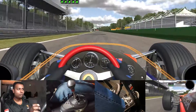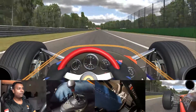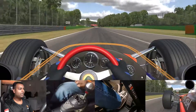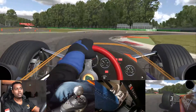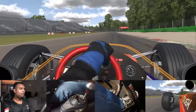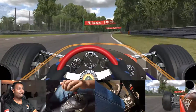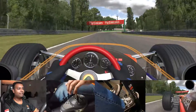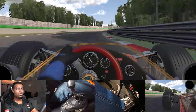Now going down the main straight, you're probably going to have to brake around 250, down to second gear, then wait before going down to first — because the car kind of snaps when you short-shift up to second. It can just snap and you can literally fly into the barrier.